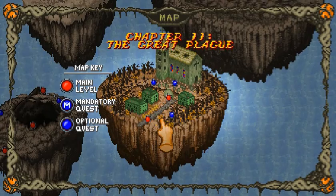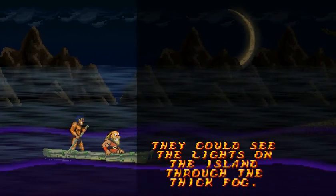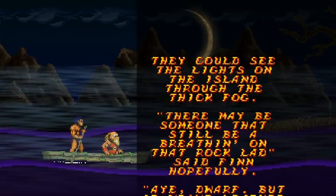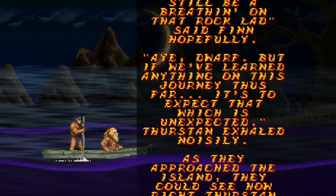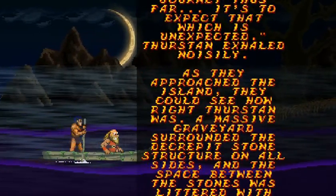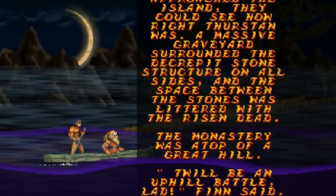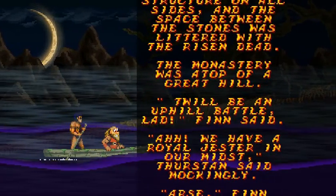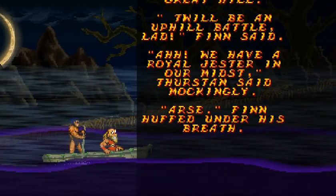Is there another optional mission? Doesn't look like it. I guess we're going to the old Boneyard. They could see the lights on the island through the thick fog. There may be someone still breathing on that rock, said Finn hopefully. But if we've learned anything on this journey, it's to expect that which is unexpected, Thurston exhaled. A massive graveyard surrounded the decrepit stone structure on all sides, and the space between the stones was littered with the risen dead. T'will be an uphill battle, lad, Finn said. Ah, we have a royal jester in our midst, Thurston said mockingly.